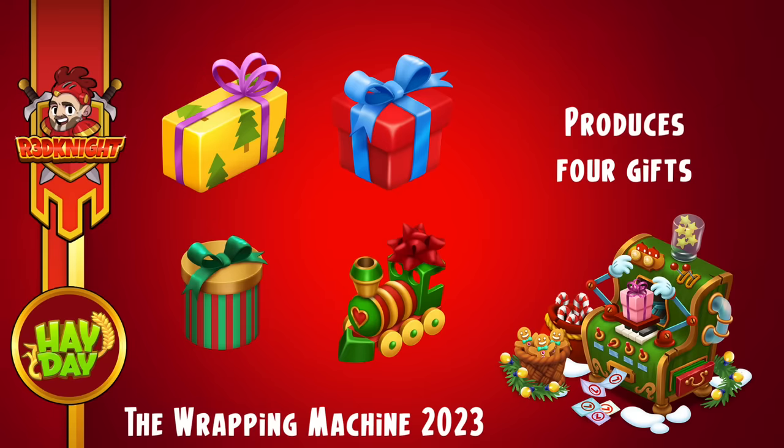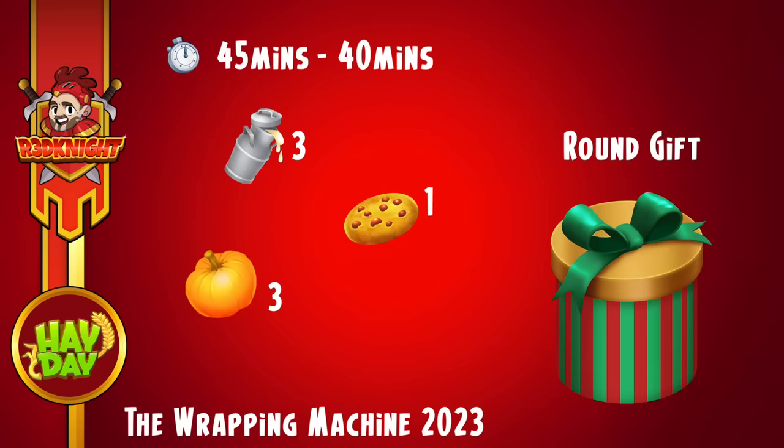Each of the machines will produce four products — in this case four little gift boxes. Each of these boxes can then be used to complete boat orders, so this is a boat event. Like with most boats, you get requests for regular items, but you also get requests for these packages. They could be one color, two colors, or three. You may find a single one or multiples. Those packages will require specific goods. The round one takes 45 minutes on a non-fully mastered machine, or 40 minutes fully mastered. You've got milk, which could be a bit of a problem, plus cookies and pumpkins as well.